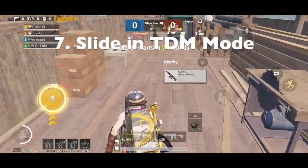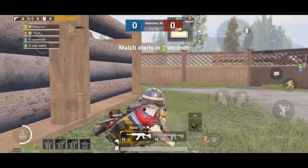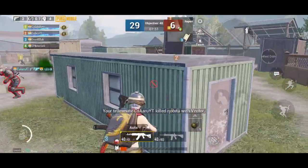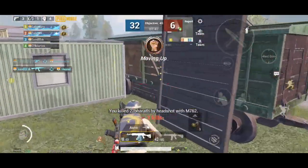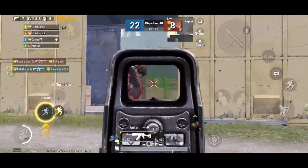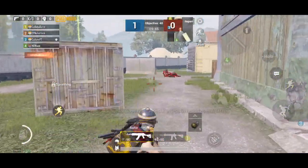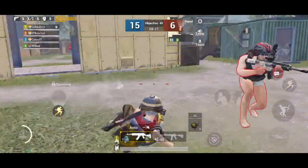The new feature is sliding. When we sprint and crouch together, the player slides. This feature is only available in TDA mode — in Classic mode you cannot slide like this. I can imagine if it were in Classic it would be crazy, but in TDA mode I think it's a fun feature to add something new.